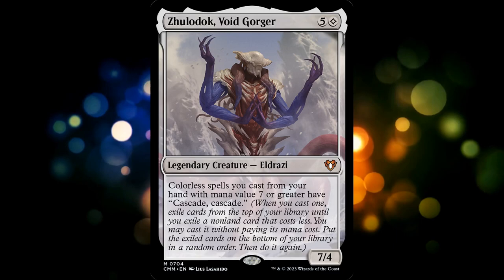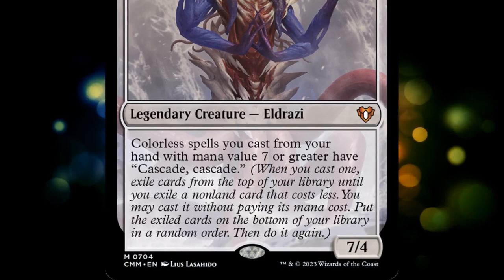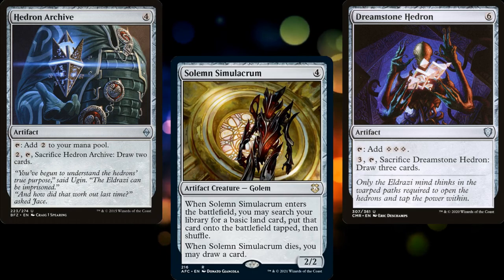Per the vote, the list that won was Eldrazi Unbound. The face commander is Zolodok, Voidgorger, a 6-mana 7/4 legendary Eldrazi who makes it so that colorless spells we cast from our hand with mana value 7 or greater have Cascade, Cascade. So we want colorless spells with a high mana value, which means we'll want lots of ramp to be able to cast those spells.